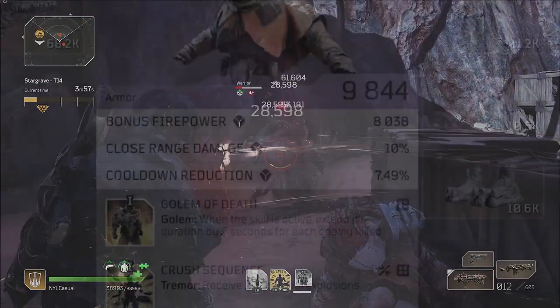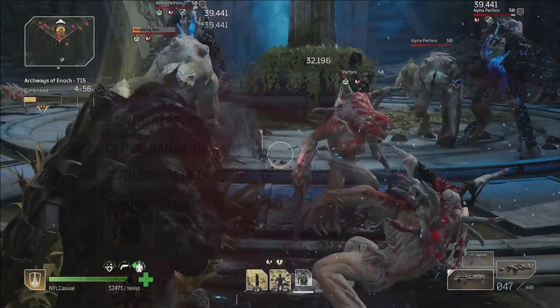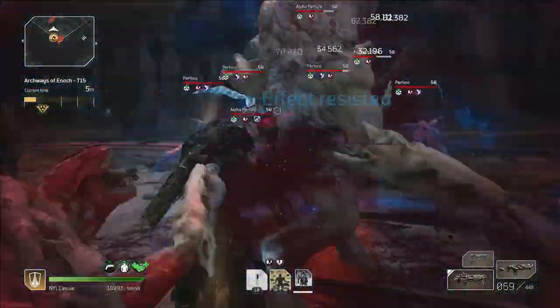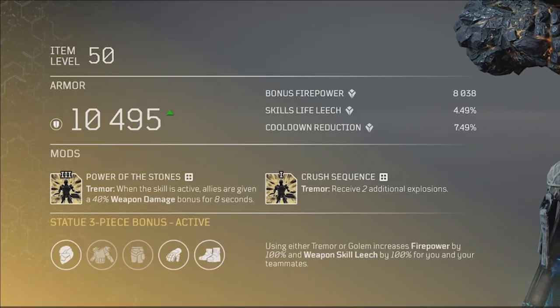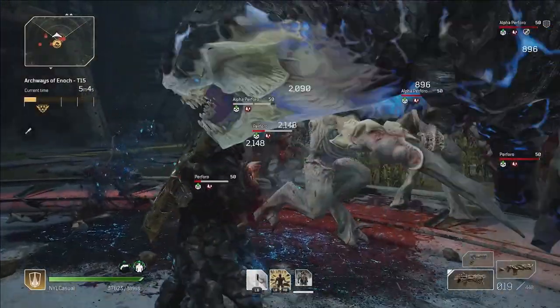In terms of stats, the three you should be focusing on are bonus firepower, cooldown reduction, and close range damage. Once you get your rotation right you shouldn't have any problem with survivability, but if you do, you could add some healing stats to your armor. In group play you may want to use the chest piece from the Statue gear set for the Power Stones mod, which buffs your team's weapon damage by 40% when you trigger Tremor — albeit this will reduce your own damage output as it takes up a damage mod slot.